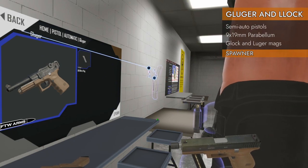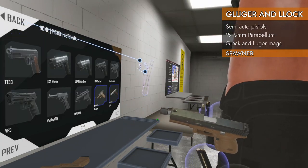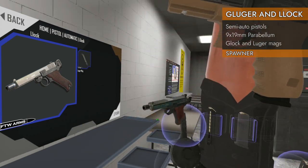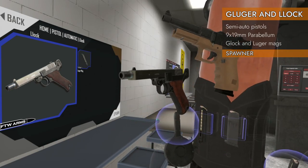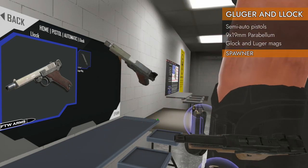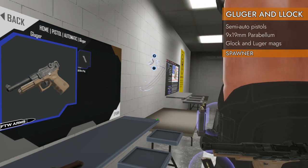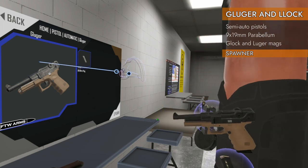And what if you took the top half of a G19 and the bottom half of a Luger? You'd get a Lock, and it would look like this. So we are looking at the Gluger and the Lock today. These are normal weapons in the game, but they are normally locked behind some sort of achievement. However, I decided to just get a mod that unlocks it — from FTW Arms, which I believe is Andrew — and I will post a link in the description.